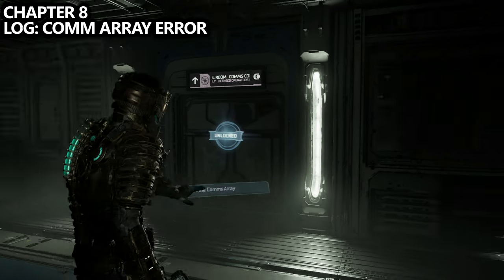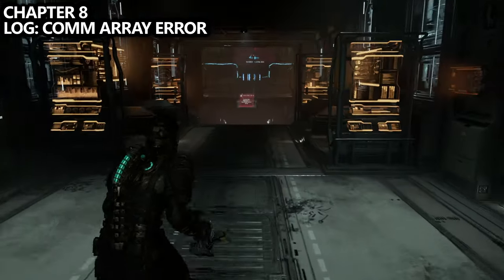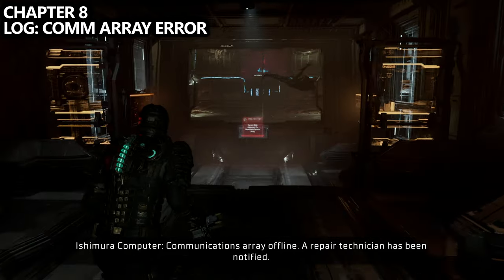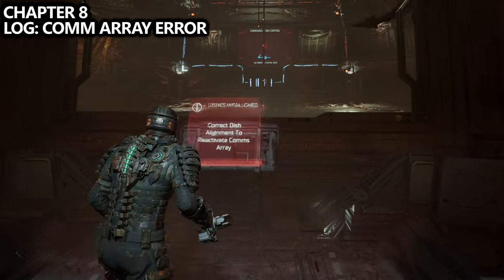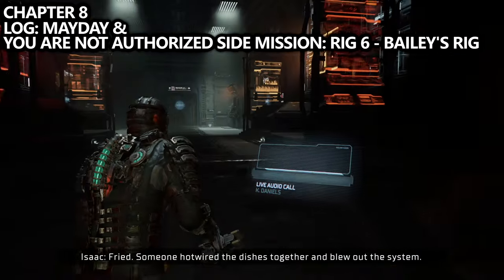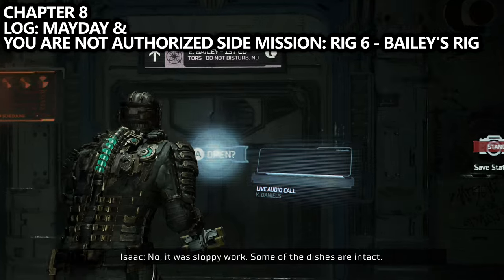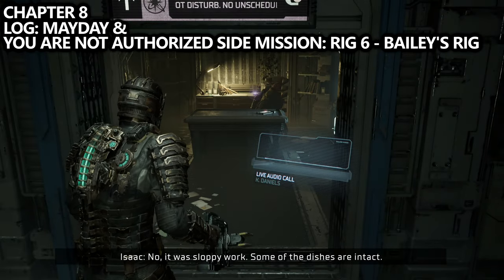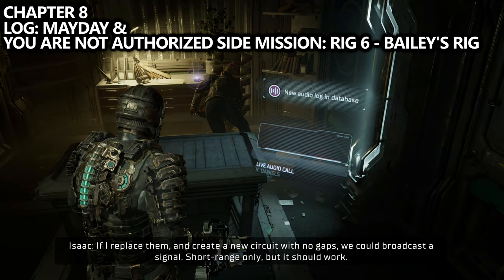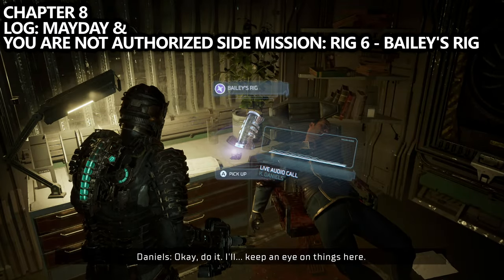Just one or two rooms later on your way to fix the comms array, you'll end up in the comms array control center. Walk to the red console directly in front of you as you enter — you'll have a missable log show up on screen telling you it needs to be fixed. Additionally in this room there is a log called Mayday, as well as our fifth rig for the You Are Not Authorized side mission — it's in this office through a small door to the left from where we entered. Pick up the log on the first desk and the rig on the second desk. Make sure you grab these before moving on.